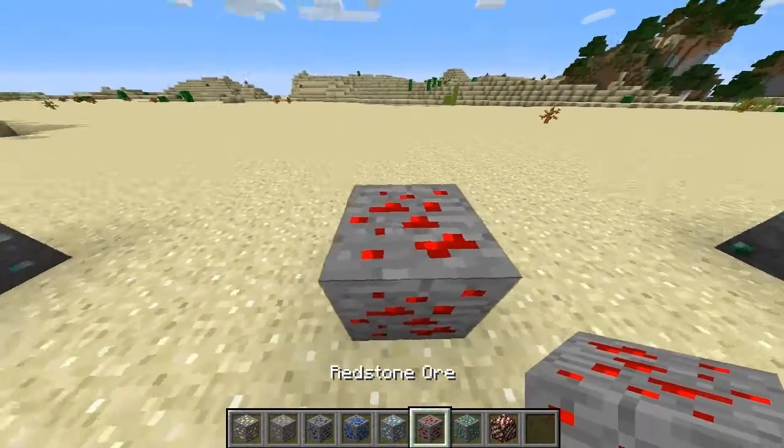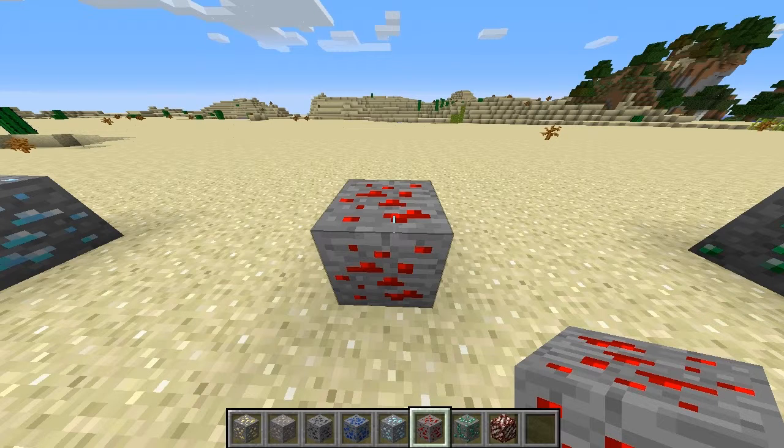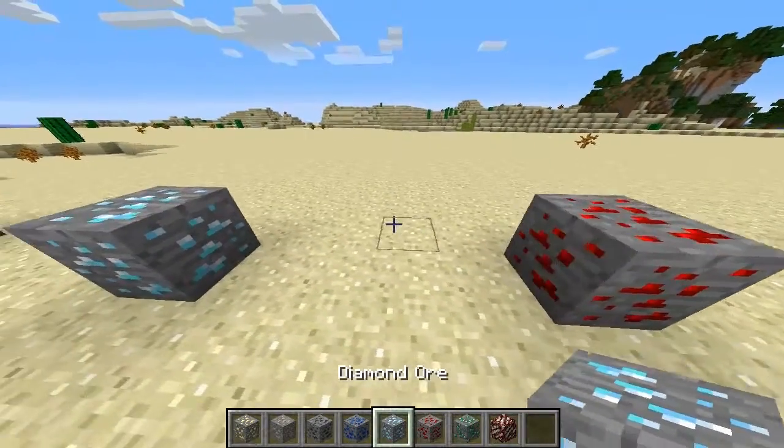The next is redstone. Redstone is an ore that you have to search for. But this is a pretty important ore since it has a large opportunity, and it actually can power your Minecraft machinery as well as light up the area that you're working in.